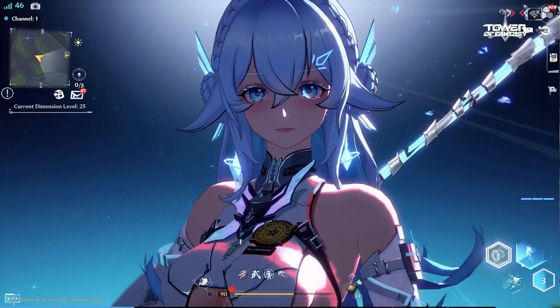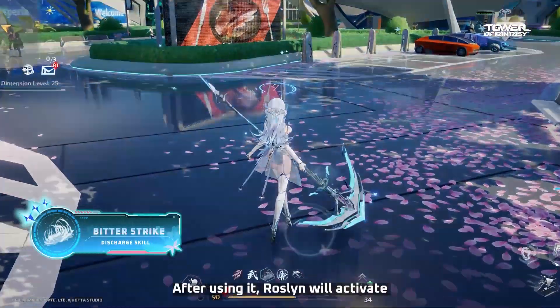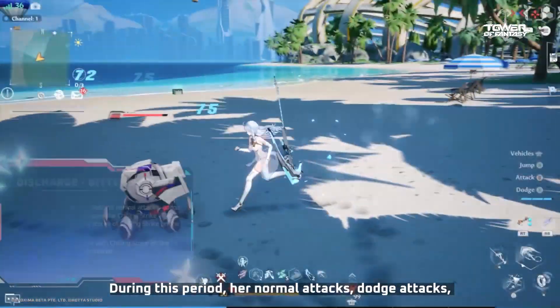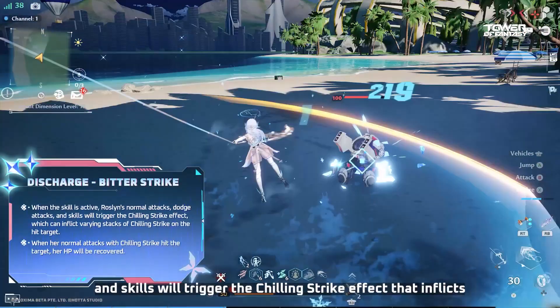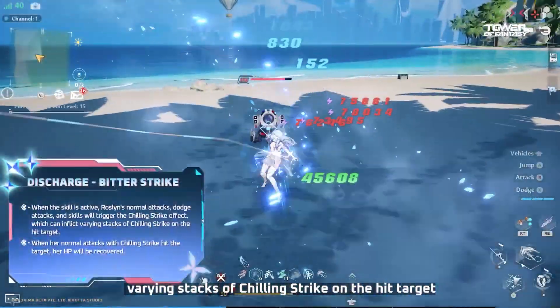Core Mechanisms. Roslyn's Discharge skill is her core skill. After using it, Roslyn will activate the Bitter Cold State for 14 seconds. During this period, her normal attacks, dodge attacks, and skills will trigger the Chilling Strike effect that inflicts varying stacks of Chilling Strike on the hit target.